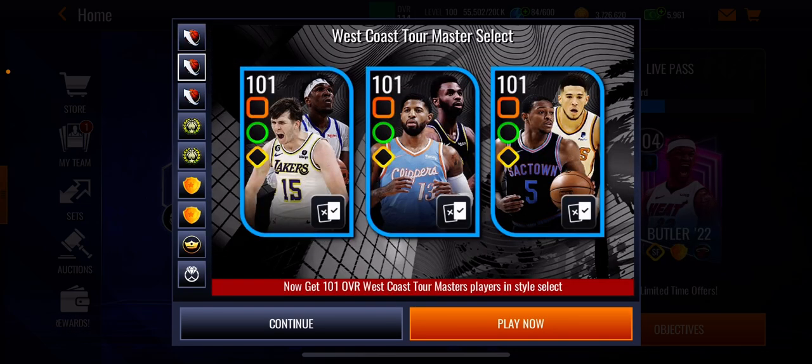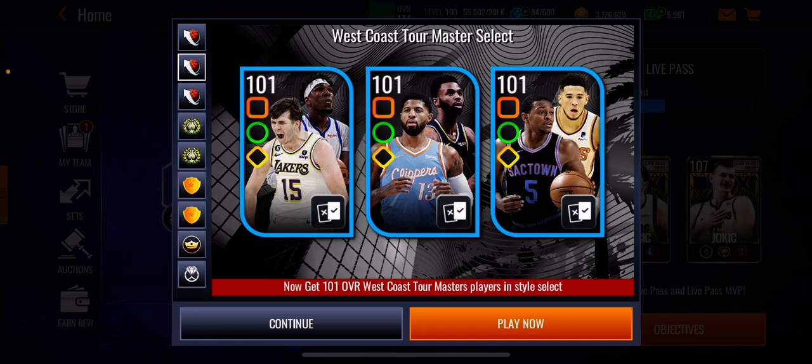You can see here the West Coast Tour master select — you can actually select the style of play you want. Like me, I'm strategic, but you guys can choose power or finesse. Being strategic, I can pick anyone I want.